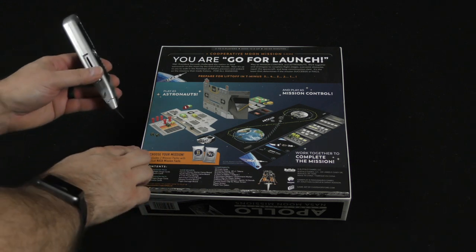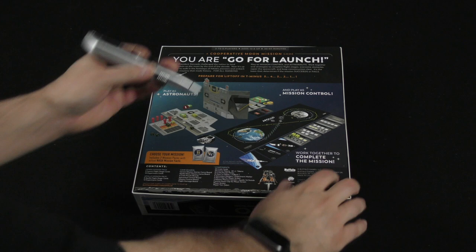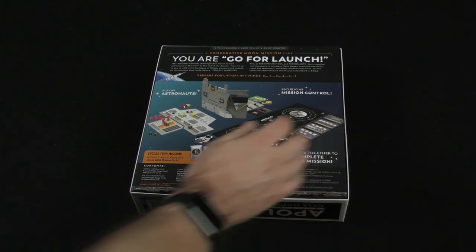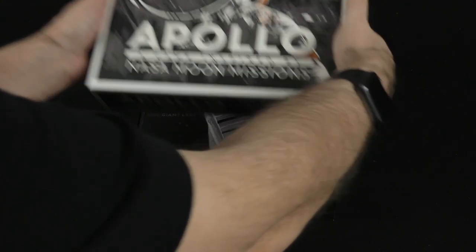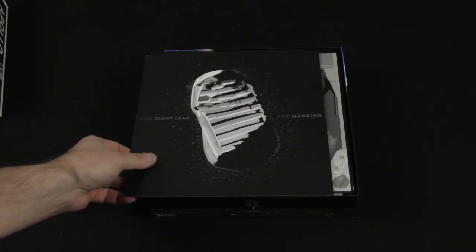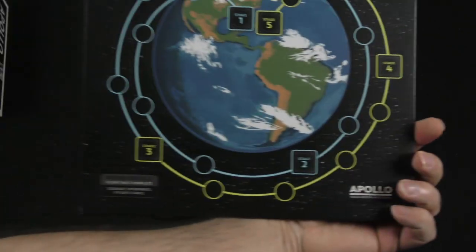Play as astronauts and play as mission control, working together to complete the mission. Two to five players, 30 to 60 minutes, and while you are playing cooperatively, it looks like one player needs to play as mission control and everyone else would be playing as the astronauts. One giant leap for mankind.